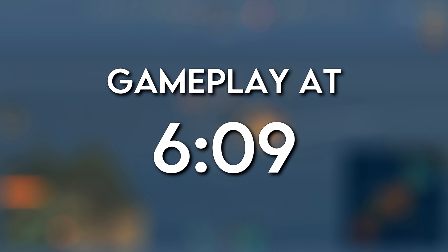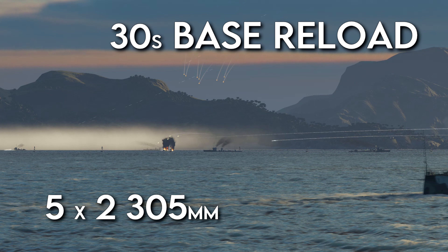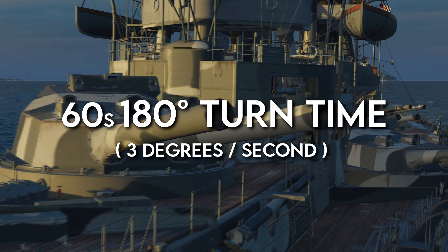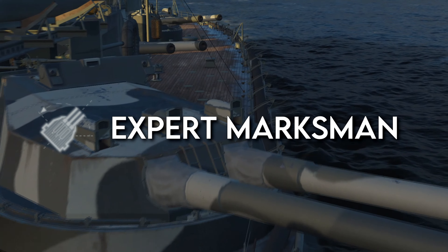I'll cover the main features and attributes of the ship. There are five double 305mm main battery guns with a base reload of 30 seconds. One issue with these guns is they have a very slow turret traverse speed — when you've got the rudder fully turning, the guns won't actually be able to keep up, so it's a good idea to take the Expert Marksman skill to combat that.